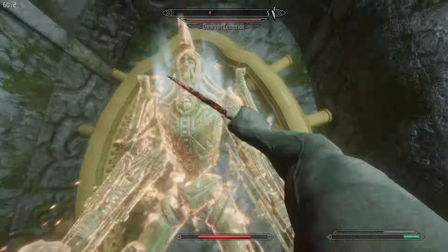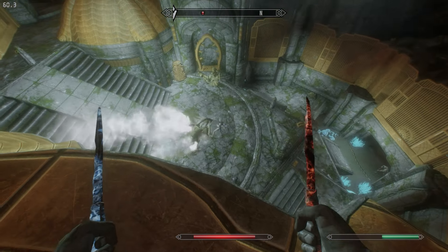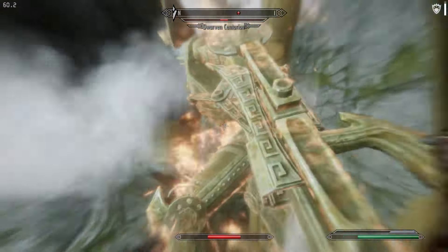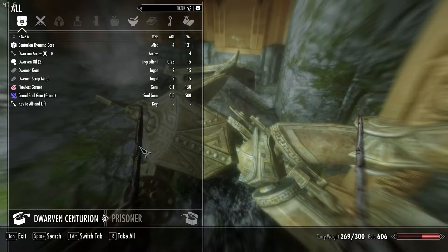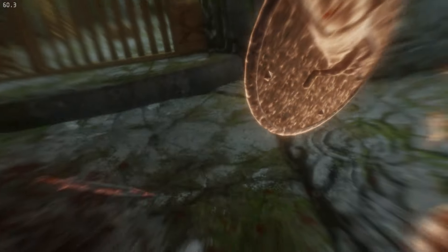The start of the dungeon wasn't too bad, but when I had to start dealing with the Falmer it did get a little tricky. I used the Become Ethereal shout to yeet myself down this big hole, and before too long I reached a big area where there were Falmer and a Centurion I had to take down. This didn't really work out well for me, so after a long struggle I decided to sneak on top of one of these buildings and let the Centurion take out the Falmer for me. After that I could circle around the Centurion and managed to kill it before it could really hurt me.